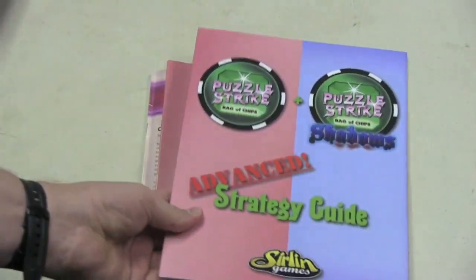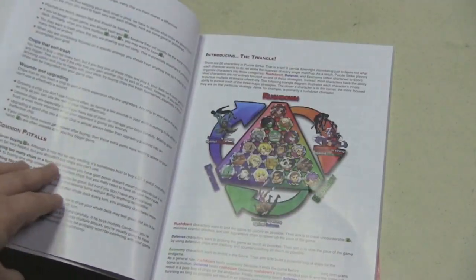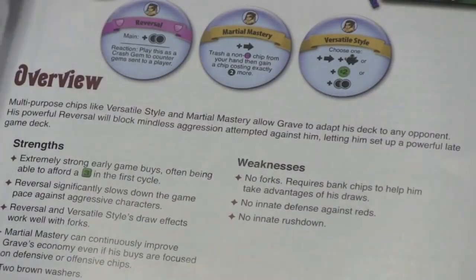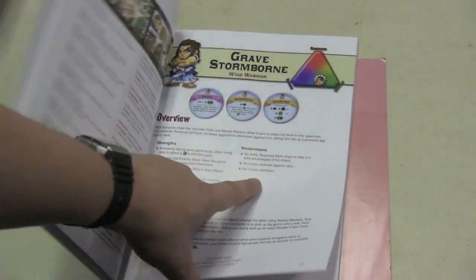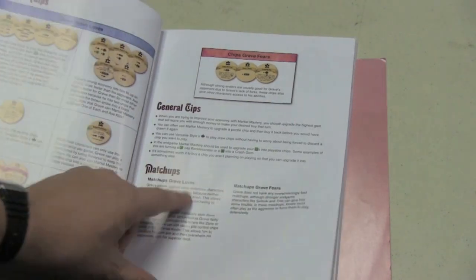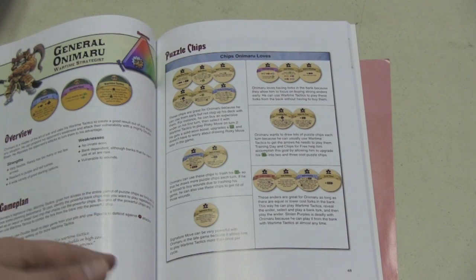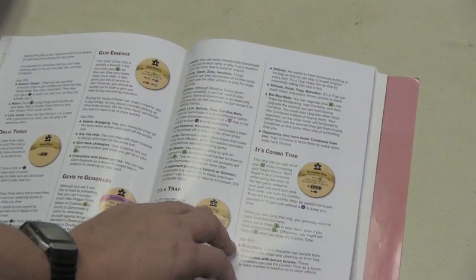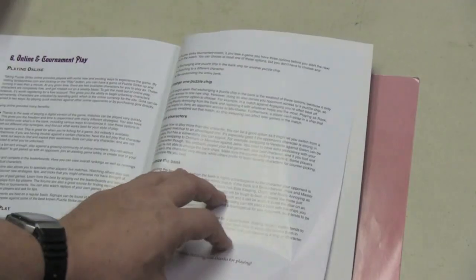Another product is the Puzzle Strike Advanced Strategy Guide. It covers basic strategies, shows all characters from both this and the Shadows expansion and how they balance each other. It goes through each character giving an overview of their strengths, weaknesses, chips they do well with, general tips, who they're good and not good against. It ends with information on using specific puzzle chips and some other play modes including online play. It's a nice book if you're interested in going more in depth.